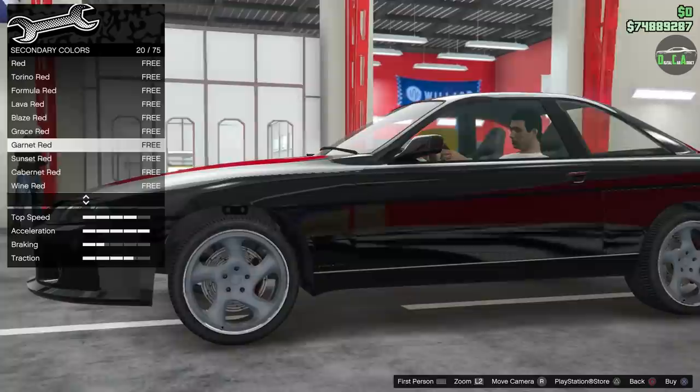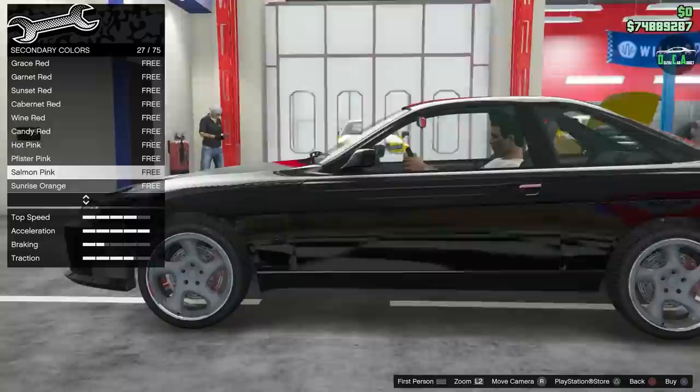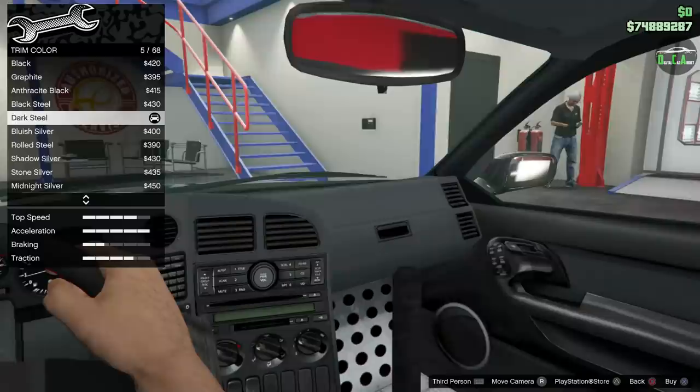The brake calipers are sunken into the rotors — that's a bit of a yikes. It's the same in the back. It also changes the door handle edge, which is weird. I want red brake calipers so we'll do Torino red. I believe when you change the wheels it fixes that brake caliper issue.